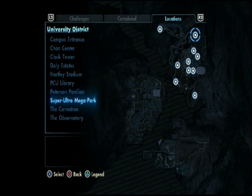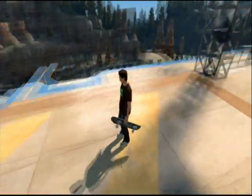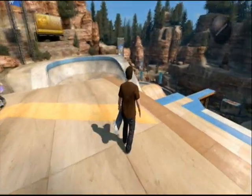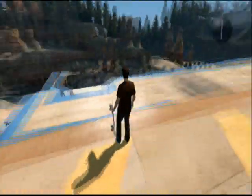You want to go to the Super Ultra Mega Park, which is at the top of this map. It is the Danny Way one — instead of it being the Mega Park like it used to be, now it's the Super Ultra Mega Park. So it's a lot more super and a lot more ultra, as you can probably see.